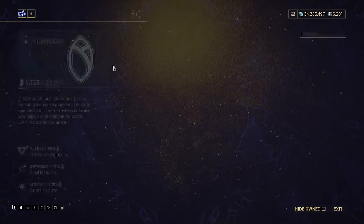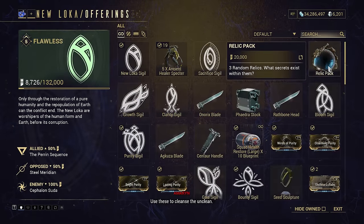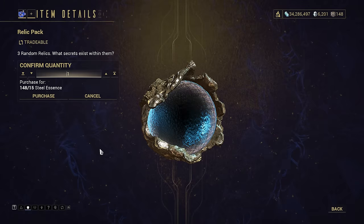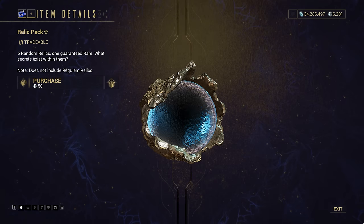Other places are the 6 core syndicates, again for 20,000 standing per pack, Teshin Steel Path Honours for 15 Steel Essence per pack, or if you're absolutely insane, you could buy a 5 relic pack for 50 platinum. I strongly advise you don't spend 10 platinum per relic like that, but then it's not like I can really stop you.